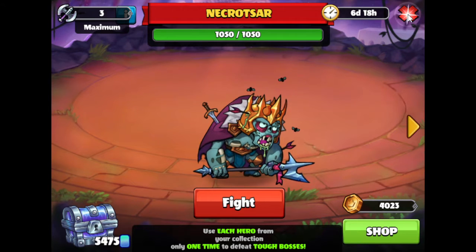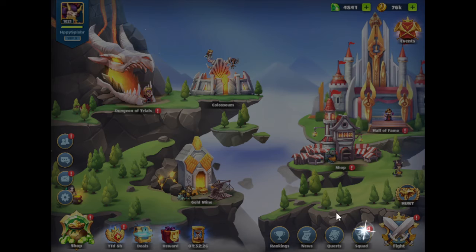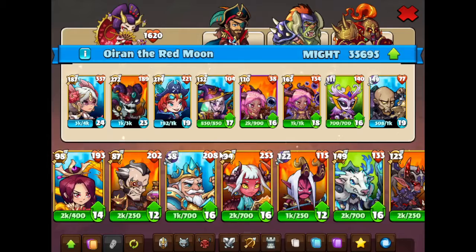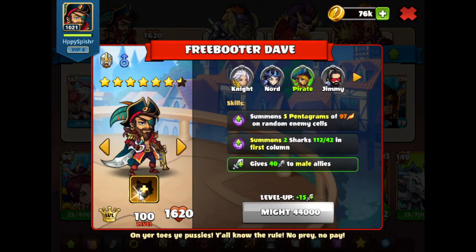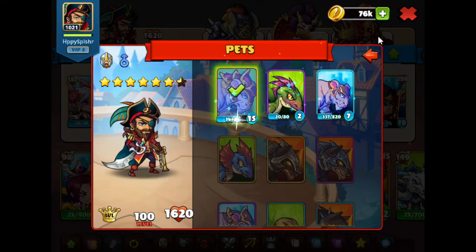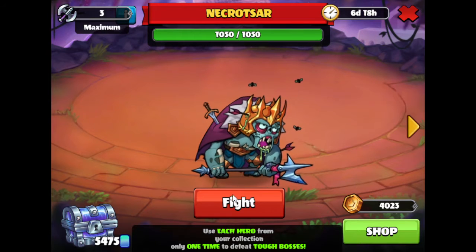I'm going to make a switch as I just saw that our warlord is the geisha. Normally we use the pirate skin along with our greedy pet as usual, so we'll do that. We'll also equip the pet to get a little more boost to our heroes for health. And yeah, let's hop right in.